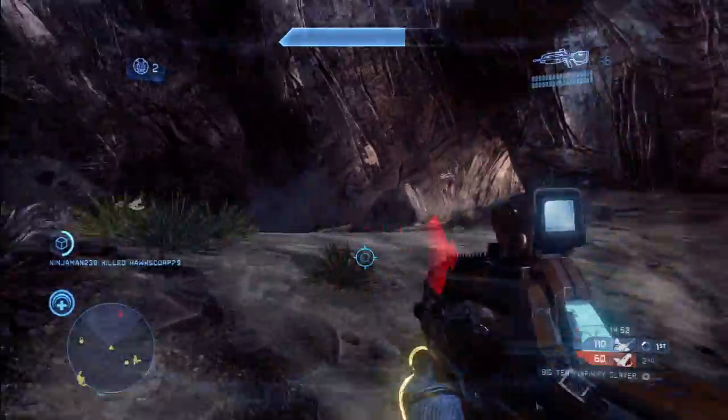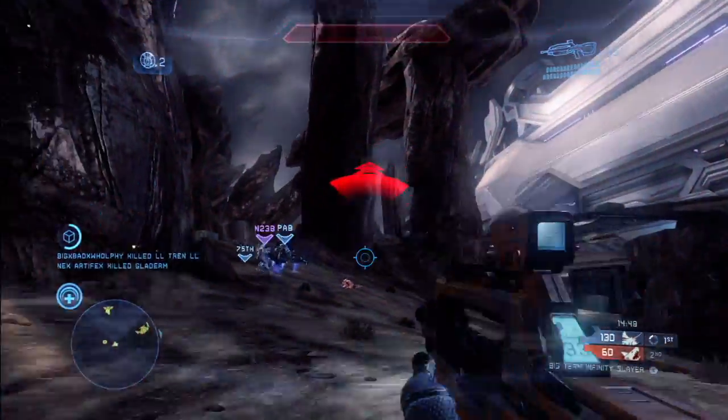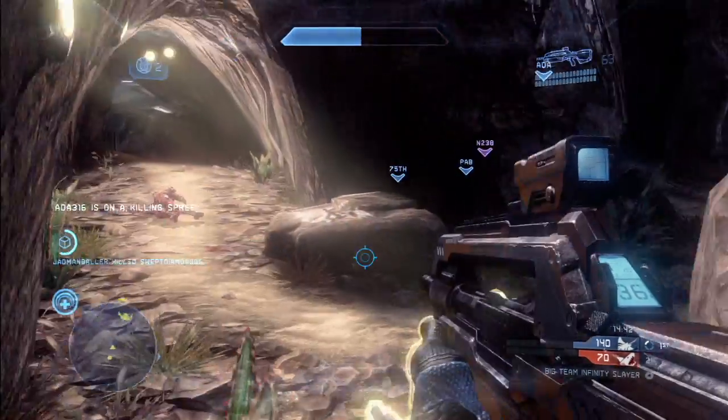My team basically gets all up in there and we defend it against the hordes and hordes of rushing bad guys. That would be the red team, because they're bad. Red is the universal color of badness.